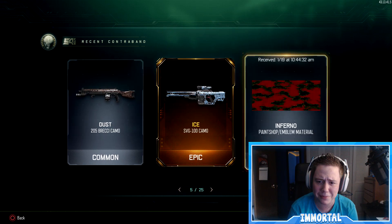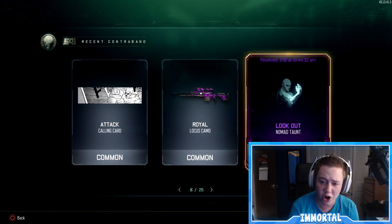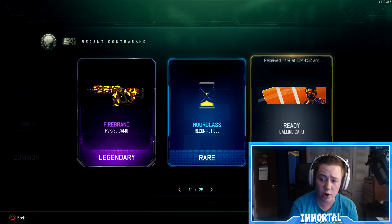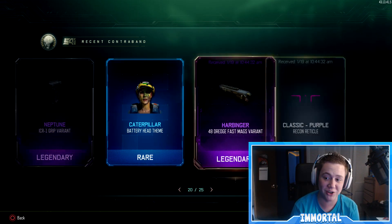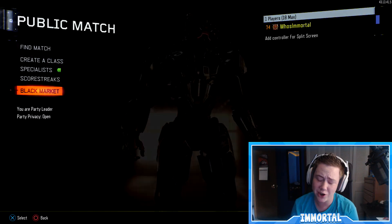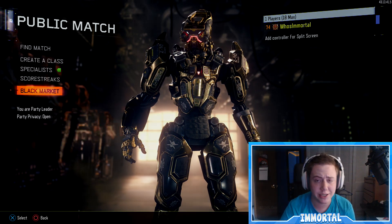That's gonna wrap up this video. We got the Ice camo on the SVG-100, we got the Royal Locusts camo, we got the Empress head theme — we got some really really cool stuff out of this opening for sure. If you guys enjoyed, feel free to drop a like rating on it. Subscribe if you guys are new. As always I've been Zachary Mortal Resistance — I will catch you guys next time. Stay happy, stay positive, and have an awesome rest of your day. Peace out.